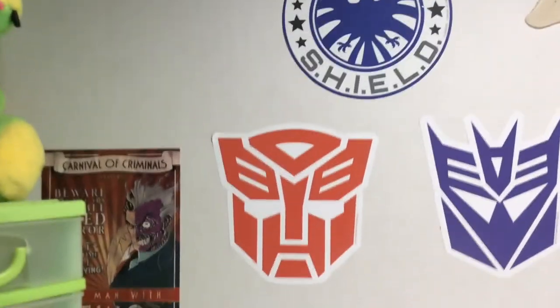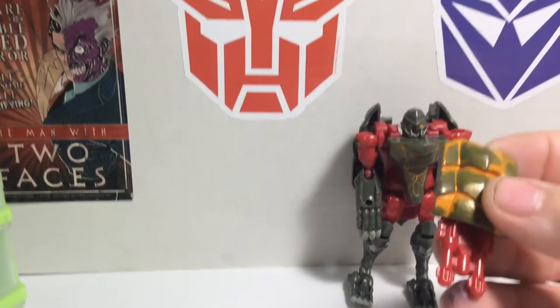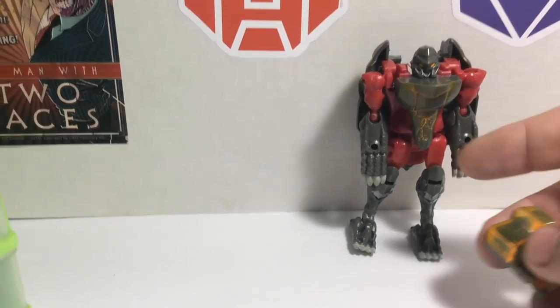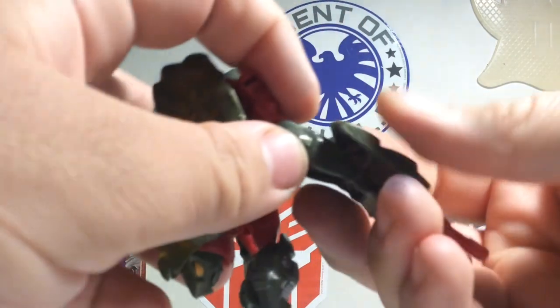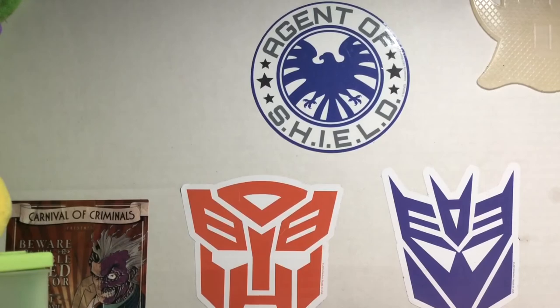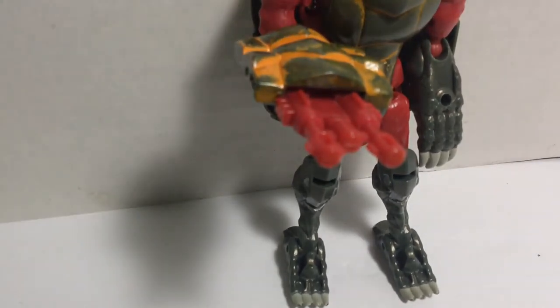Back to the gun. To attach it, you'll see holes on his forearms — you can peg the gun on like so, either hand works. Line it up and there you go. Snapper is armed with his triple-barrel gun.